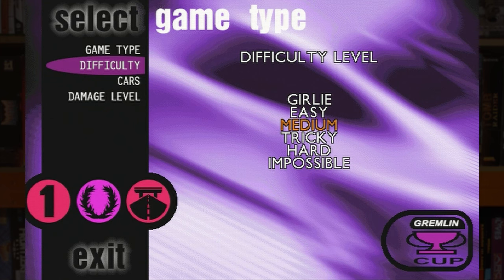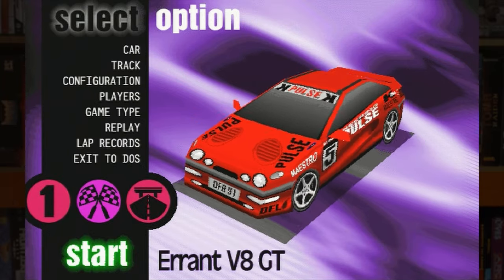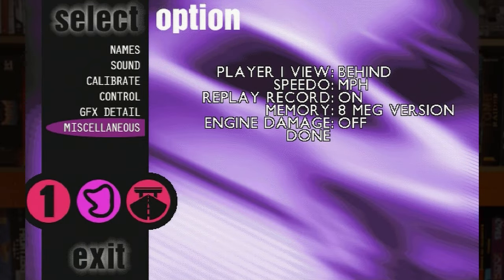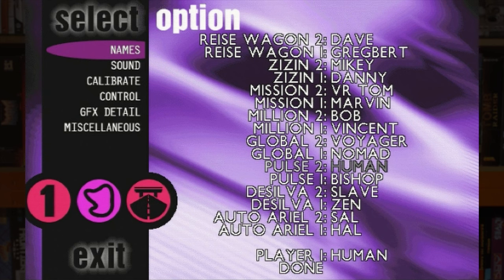One difference between the two versions is in the difficulty levels, with Fatal Racing's 'Gurley' difficulty thankfully being renamed to 'Rookie' in the later North American release — yeah, the 90s. Another interesting difference was in the default names of the computer players, named after famous robots and other AIs. With Gremlin Interactive being famously based in the UK, in Sheffield no less, the original release had references to Red Dwarf like Kryten and Holly, which were replaced for the North American Whiplash release, along with a few others. Besides the Star Trek, Alien and 2001 references, there are a couple I couldn't work out, so let me know in the comments if you're smarter than I am.